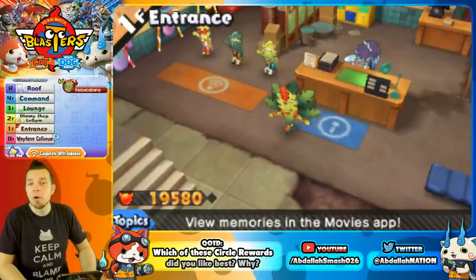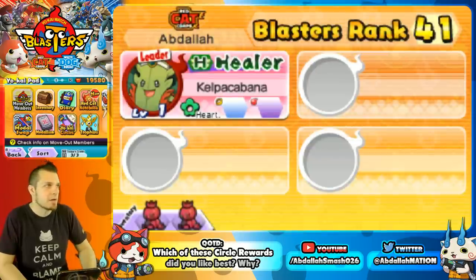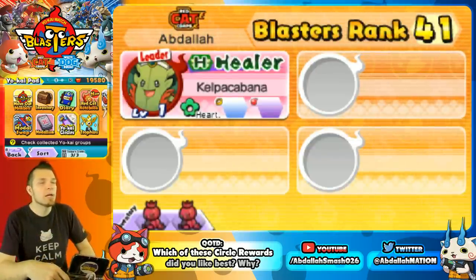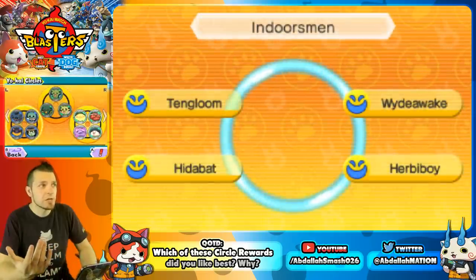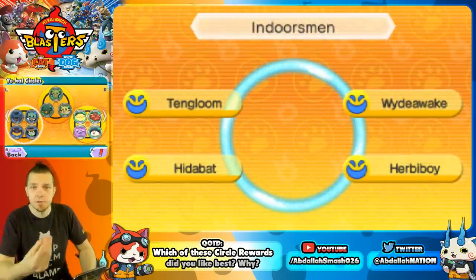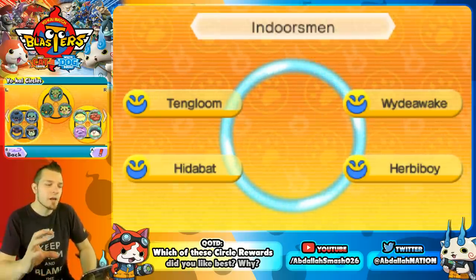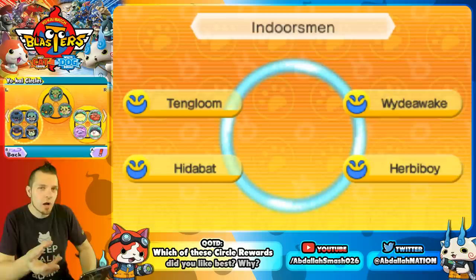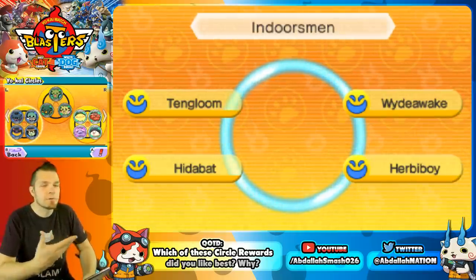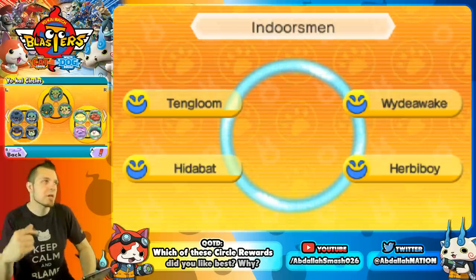You may be wondering: what's a Yo-Kai circle? Yo-Kai circles are on your main screen. Click on that and you'll see a whole bunch of different circles. If you get the specific Yo-Kai in a given circle, you get a reward. It's kind of like mini Legendary Yo-Kai seals — if you get one, two, three, four, five, six, or seven in one circle, you're going to get a reward for it.